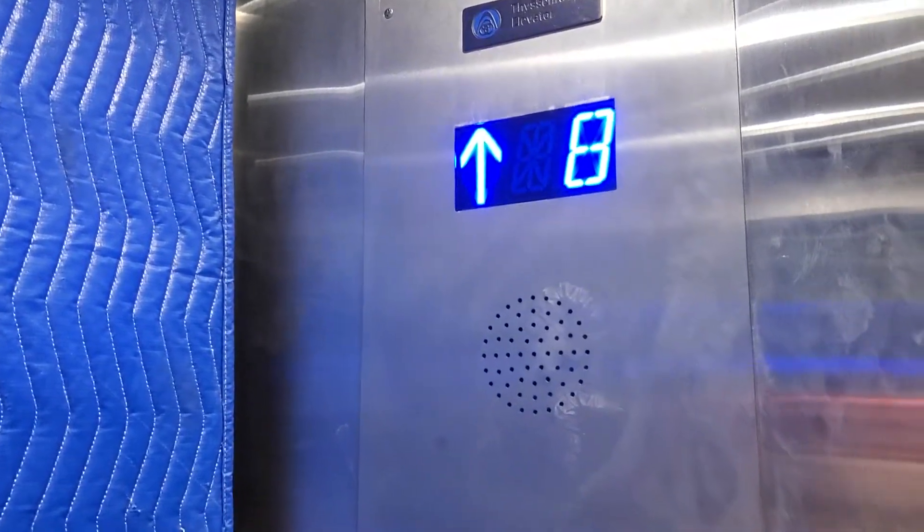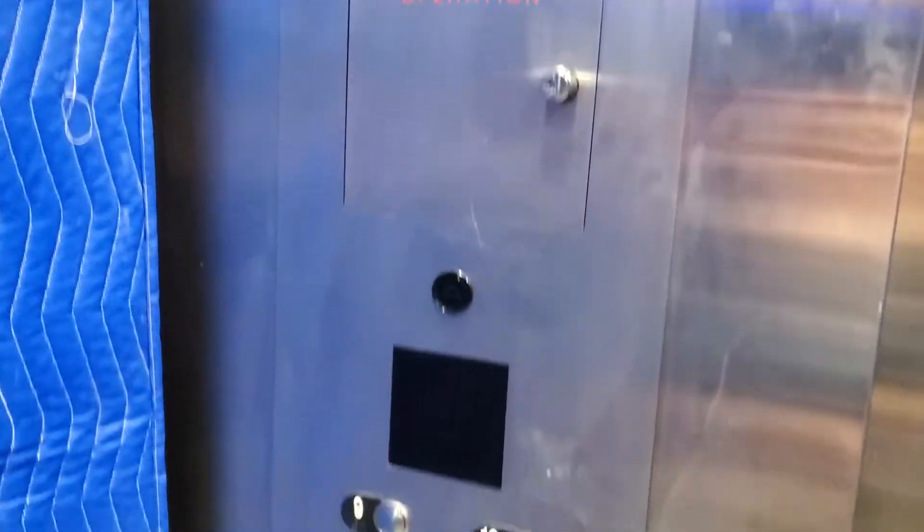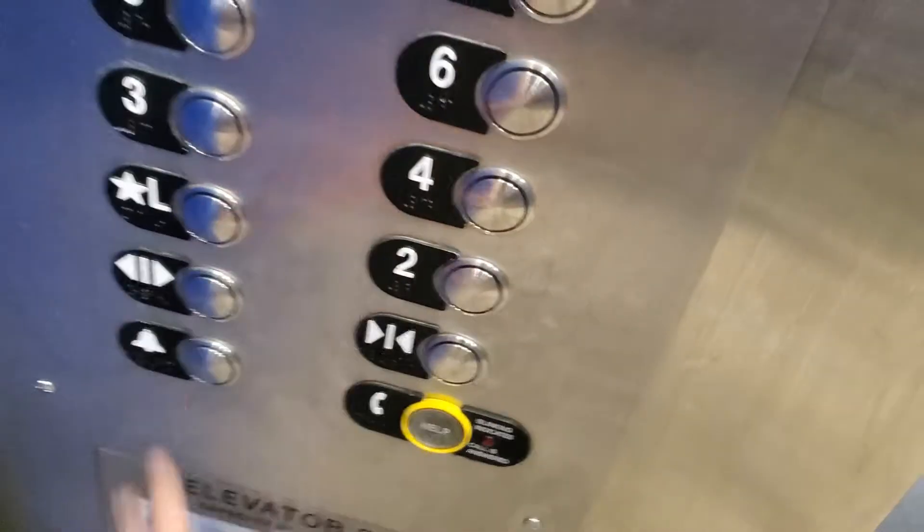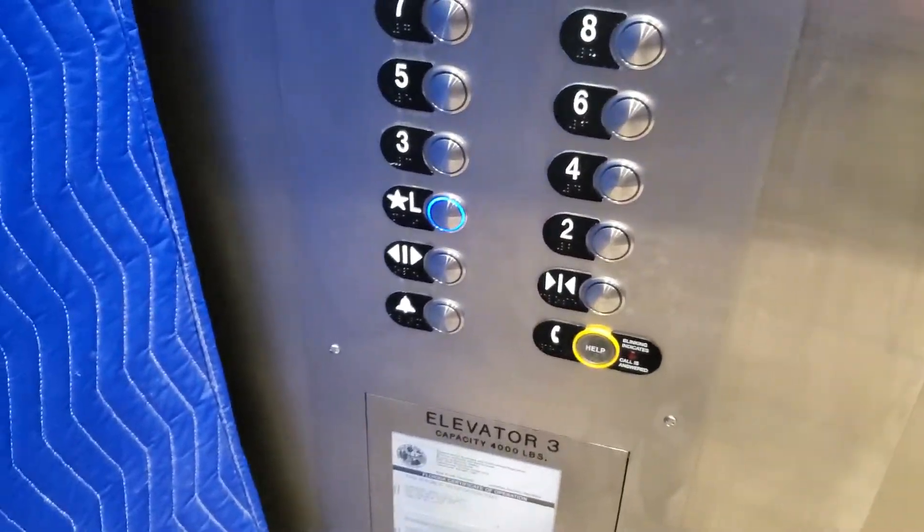This has to be the service elevator. This is some crap. There's a security guard right in the trunk floor. I'm going to get out of this building actually. These are Otis's. Looks like these are still being modded.